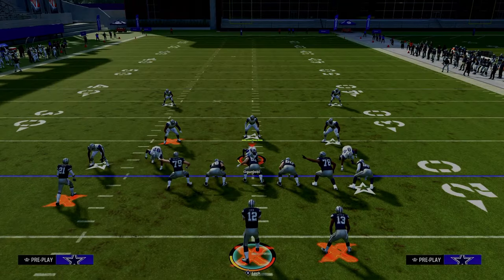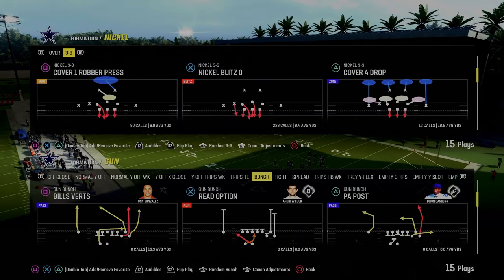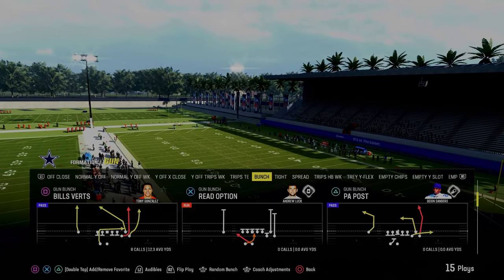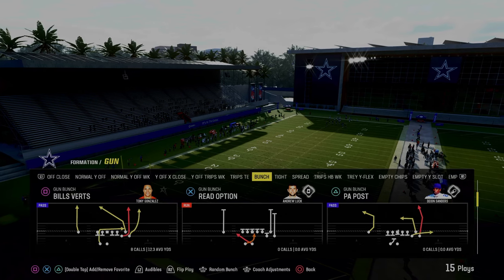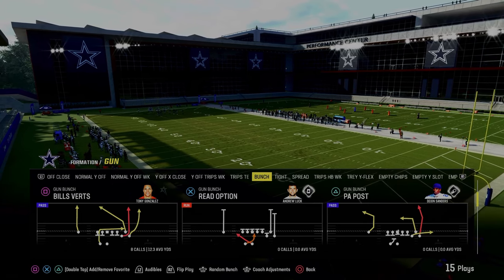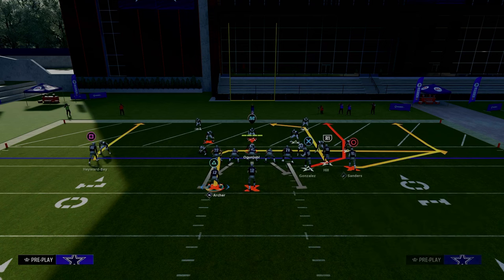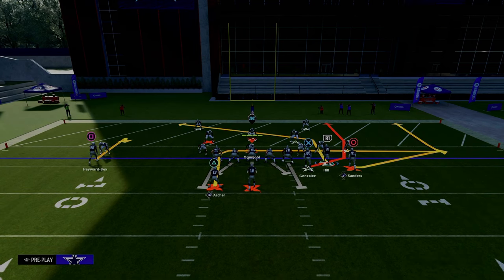Absolutely incredible little play out of the trips set formation. As a bonus for watching to the end — the best red zone play in Madden is really a concept that can be applied to anything. Out of the Bills playbook with Verticals, similar to Vert's Halfback Under in Colts Bunch, Play Durham in Bunch Strong Offset, or Trips Tied In with a tight end apprentice: the concept uses a slot apprentice post, then smart route it when inside the ten yard line.